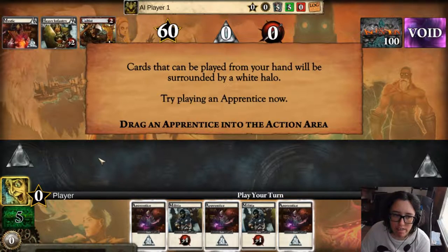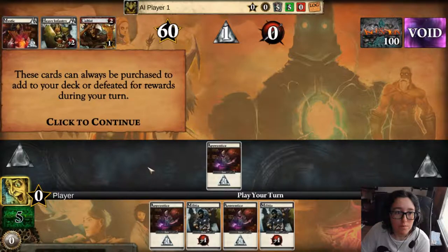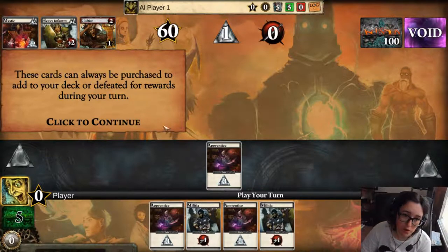Try playing a good apprentice. This is the action area — drag an apprentice to the action area, we're gonna put this here. Cards in the upper left corner of the play area are always available during the course of the game. These cards can be purchased to add to your deck or defeated for rewards during your turn. So basically, runes are money and power is what you use to defeat things.